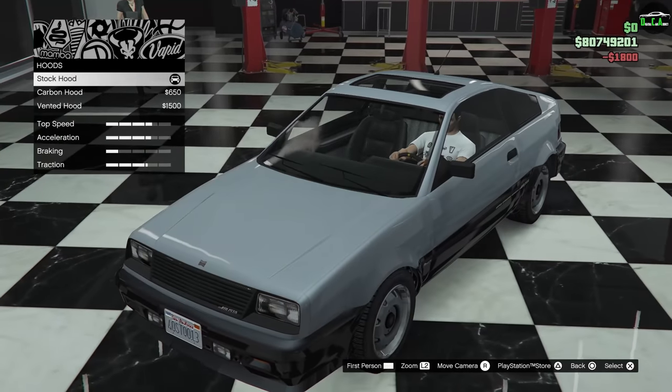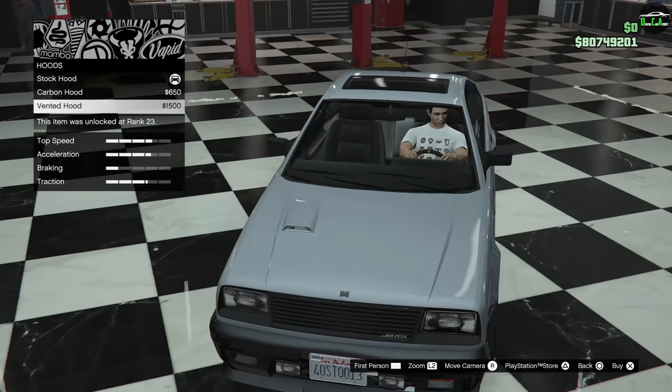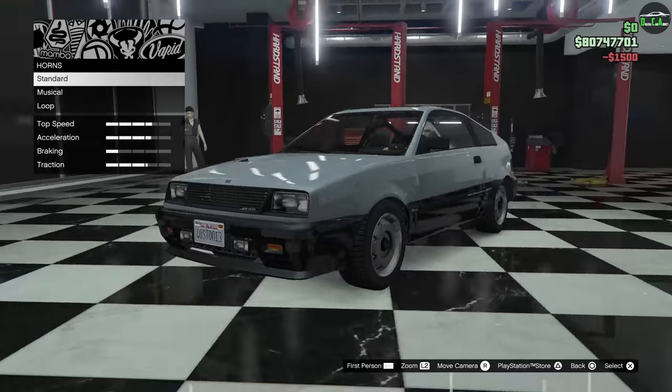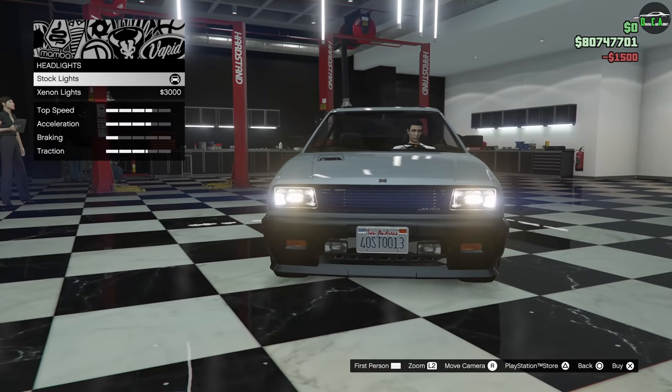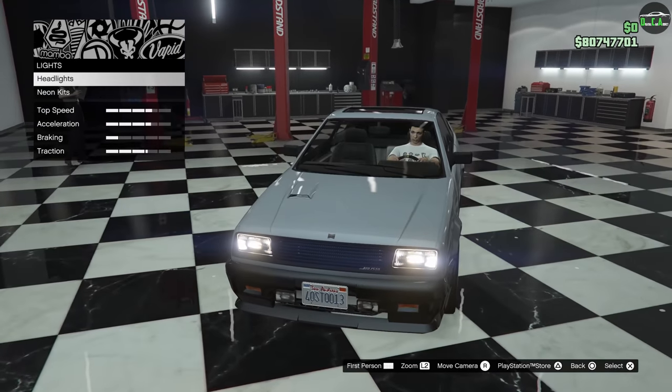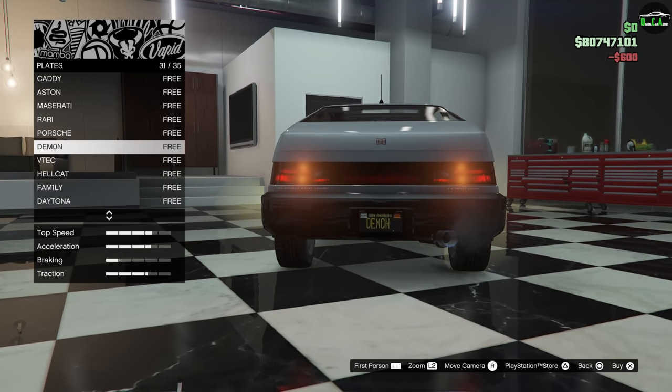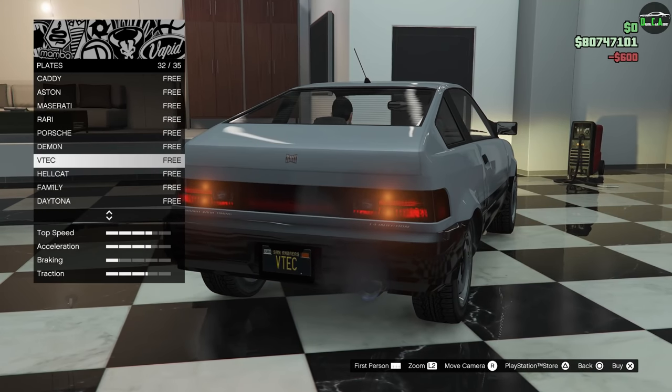Hood. Carbon stock hood, basically. And then the vented hood off to the side looks pretty good there. Lights — I think we'll leave the stock and get the lights on there. Plate. Black plate. Put my V-Tech plate on there.